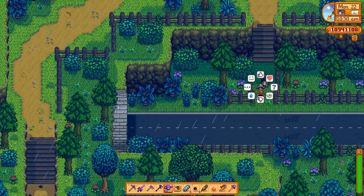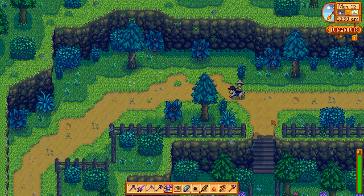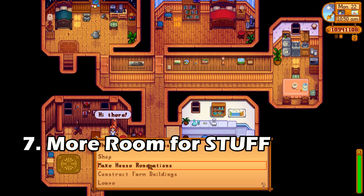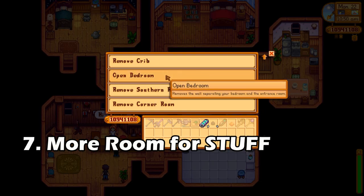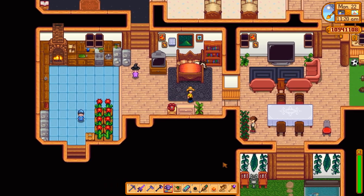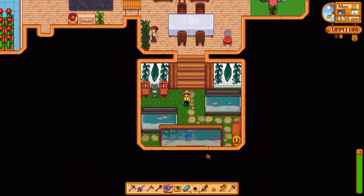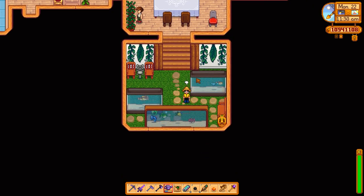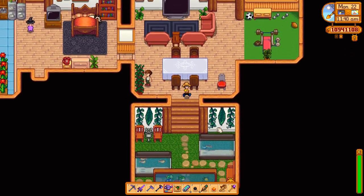If you have the cash to do it, it's a really awesome thing to complete so that you have even more choices for how to get around the map. Number seven: home renovation. This makes your home a little bigger so you can put more things in it — whether that be production equipment to help you farm more, or in my case I wanted to display all the rare fish I caught, which was a really fun use of that extra space.